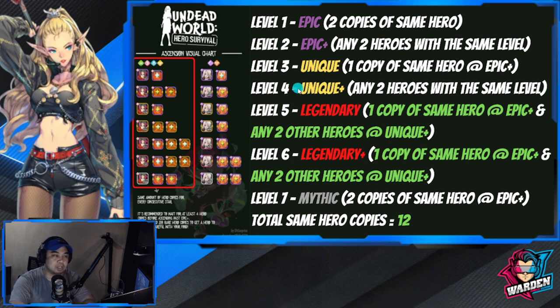For you to ascend heroes in these factions, let's start at the Epic level. For level one, you will have one Epic and the same copy of that hero, then you can ascend them to Epic Plus. From Epic Plus, any two heroes of the same level — also Epic Plus — should be added.